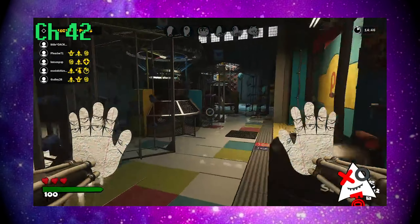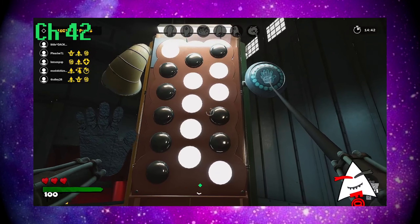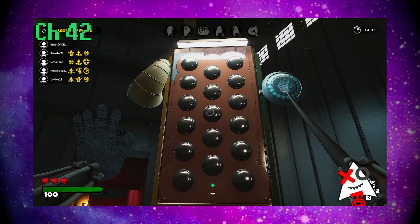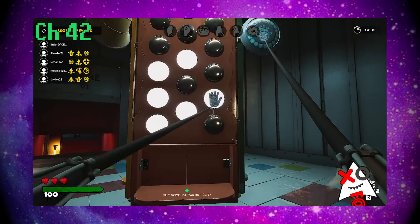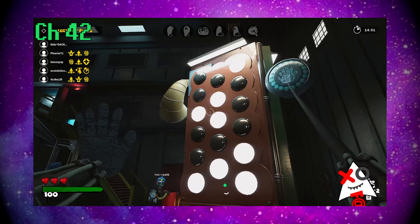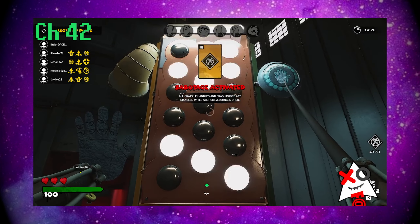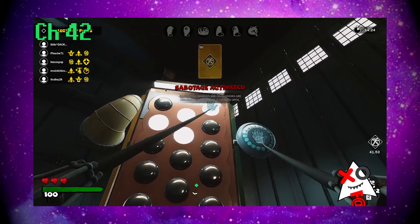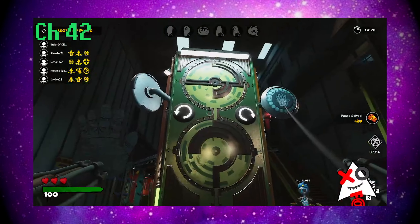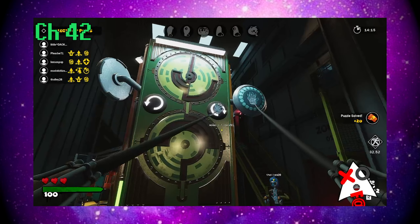Once you get into a match the first thing you should do is quickly check what puzzles are on the pillars close to the train. You'll only have enough time to finish the quickest puzzles before the monster tends to patrol those pillars. Too many players just sit on the beginning pillars trying to finish puzzles and end up getting downed. Making distance and trying to keep the monster away is the best strategy. I can't stress enough that letting a monster get close to you is almost inescapable and only by using certain environmental obstacles could you even possibly escape a down.